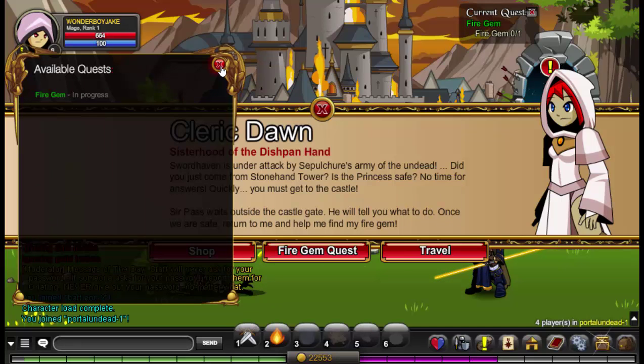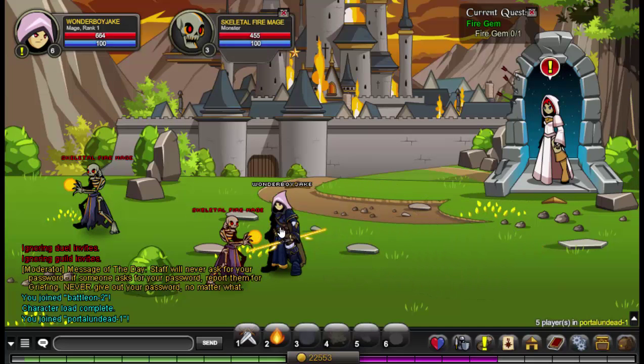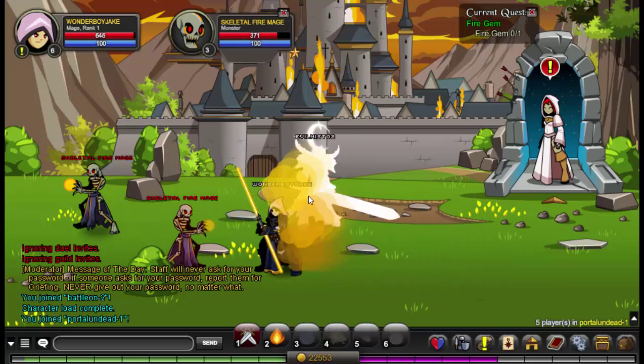All you've got to do is get the Fire Gem, which is dropped by these skeletons. They don't drop the first time, so it takes a couple of tries. That's why I said it takes roughly about five minutes.